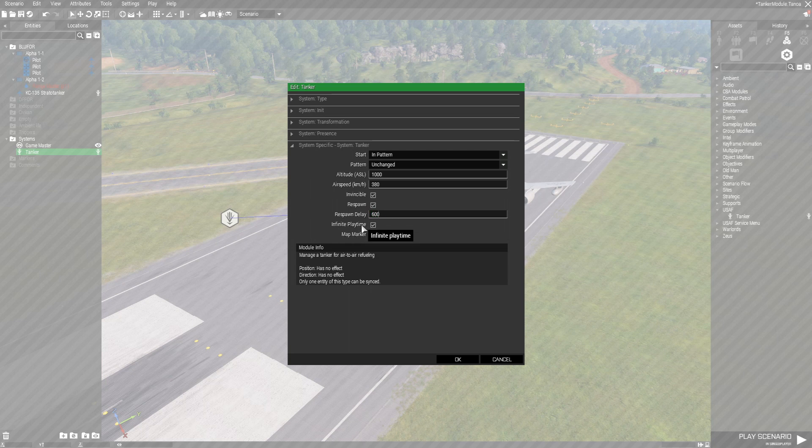Next option is 'Infinite Playtime,' which indicates how much fuel the tanker has for himself — whether he'll have infinite fuel and fly around forever, or return to base once he gets low on fuel. This does not affect how much fuel he has to give to other aircraft, which is always infinite at the moment. Finally, there's a 'Map Marker' option which gives you a blue force tracker mark on the map showing his callsign so you can find him.